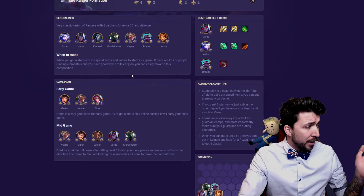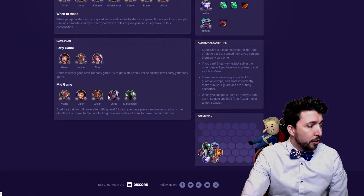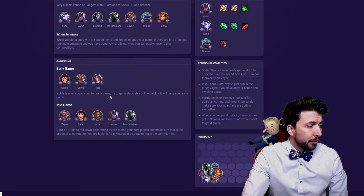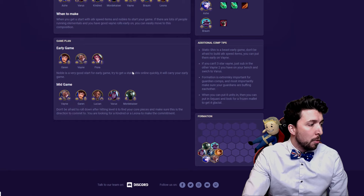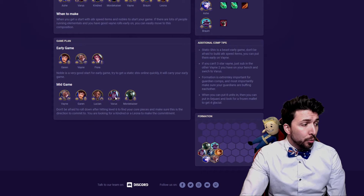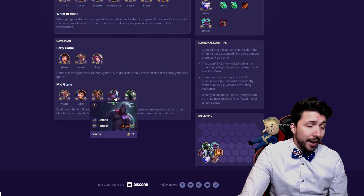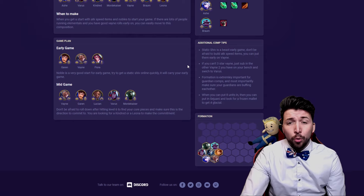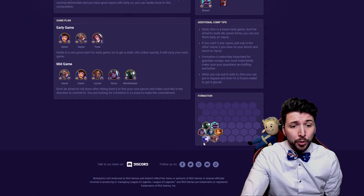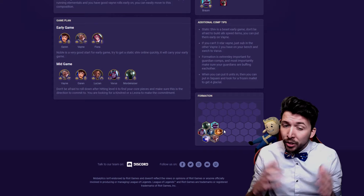As you guys can see here, mid game you want to go Noble and then step it up to double Ranger Noble, then get rid of your Fiora, chuck in the Gunslinger Lucian, and go double Ranger Noble buff with the Knight buff with Mordekaiser. That is a really good mid game setup if you can get it. A lot of the time it's really hard to get a Varus and Lucian all at this early-mid game stage, but if you can get it, it's really good. It also gives you formation guidance in case you're wondering where to position your units.